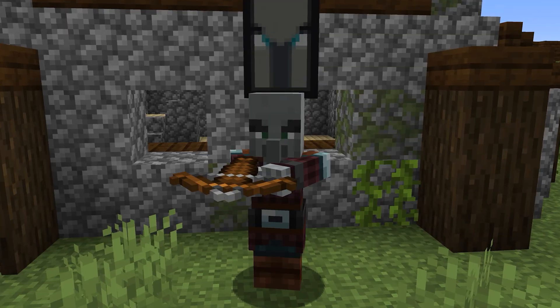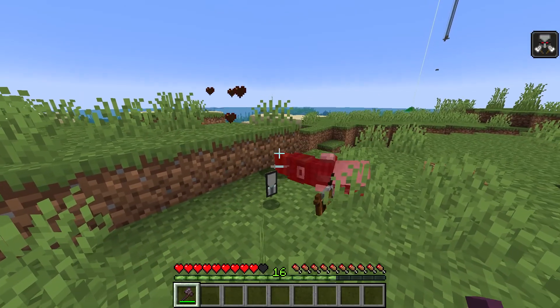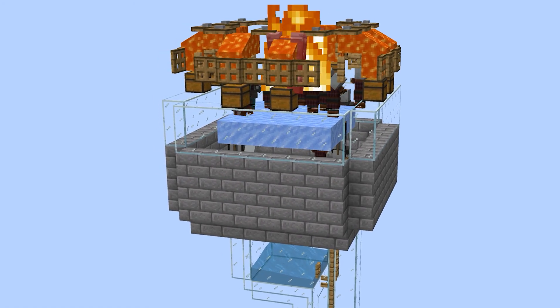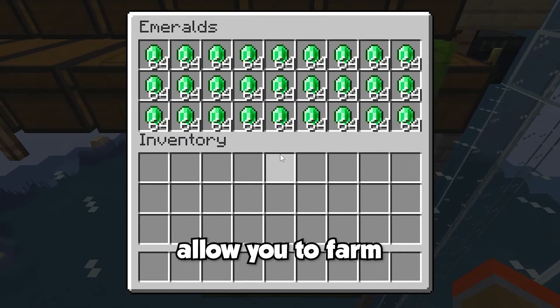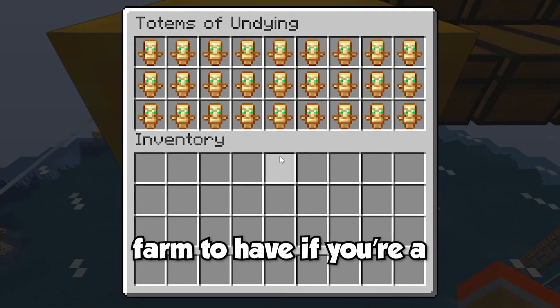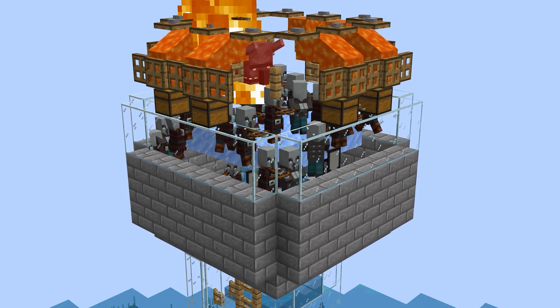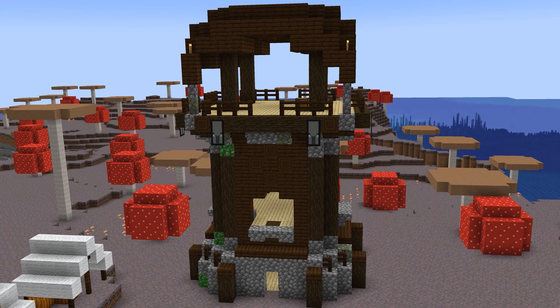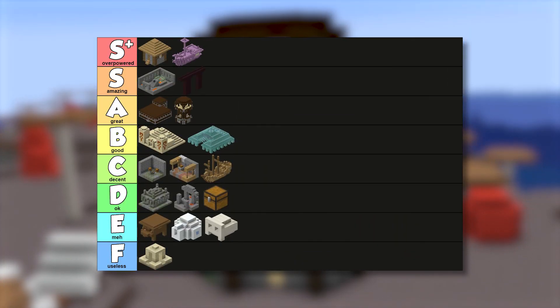What makes the outpost so good are the pillager captains that spawn infinitely. This means you can pretty much have the bad omen effect permanently, allowing you to create one of the most OP farms in the game — a raid farm. Raid farms allow you to farm a ton of emeralds and, more importantly, heaps of totems of undying, making them an essential farm for hardcore players. The sheer fact that this structure gives you access to one of the most OP farms in the game means it deserves a spot in the A tier.